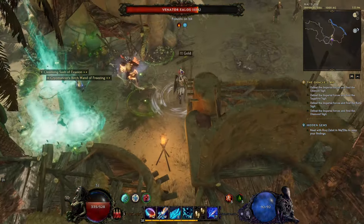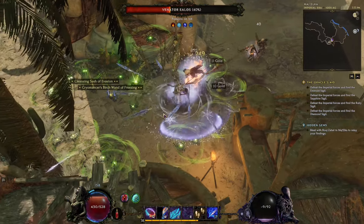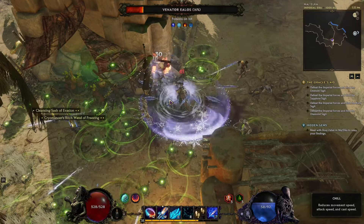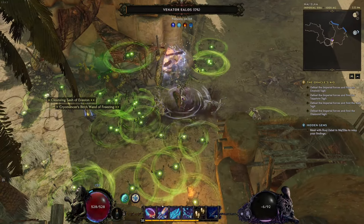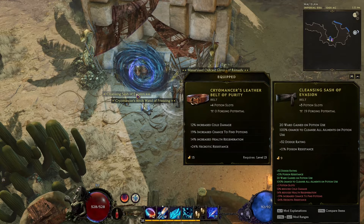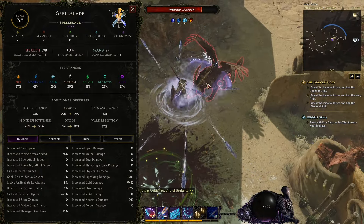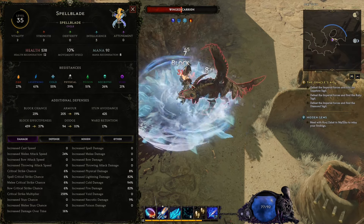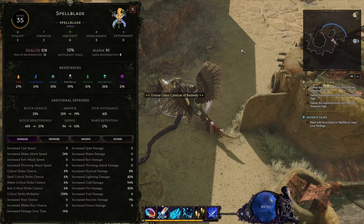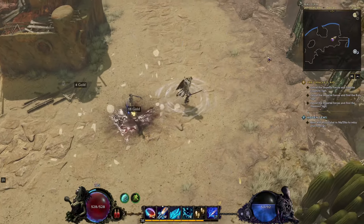Normal enemies we're doing really well against. What we need to figure out is how to freeze bosses. I'm applying Frostbite but not really stacking freeze on them — I wonder if we can push that further later. Even against this boss I'm doing really well. I'd like to focus more on intelligence since it gives ward retention, which is our main defensive layer.